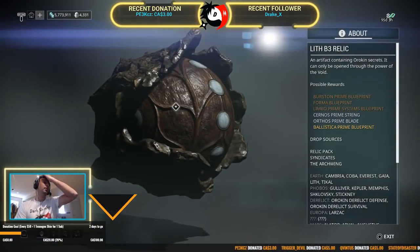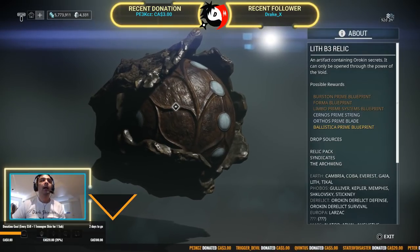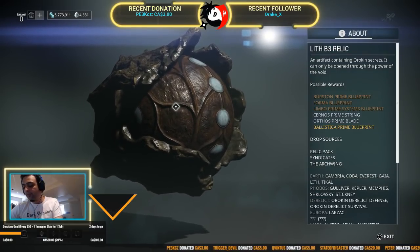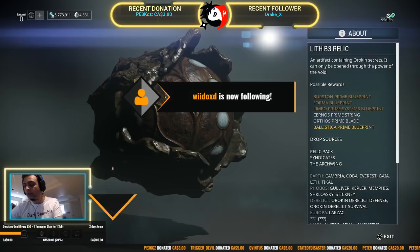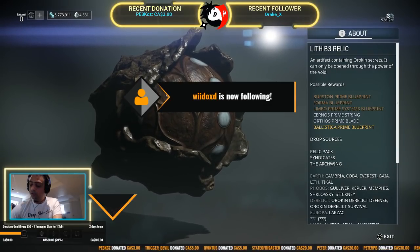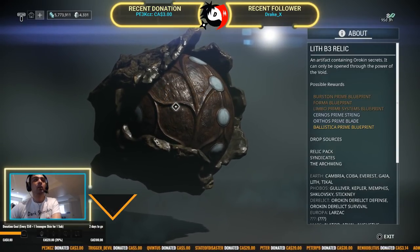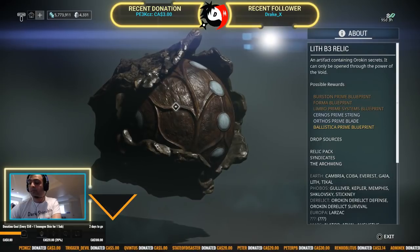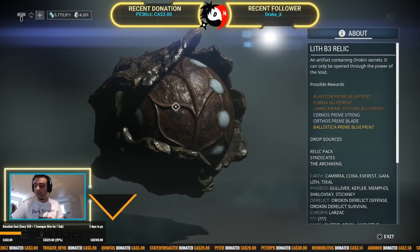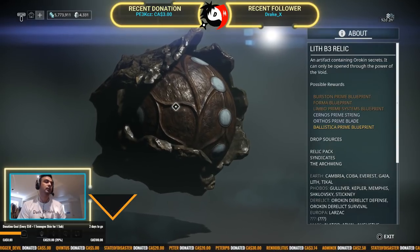And then Lith B3 — D3 has the Limbo Prime Systems. Thanks so much for following! Limbo Prime Systems — and that's a common drop. That's Lith B3. I'll post this video later on the YouTube channel as well.